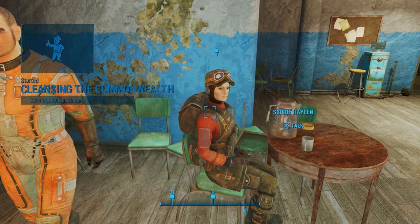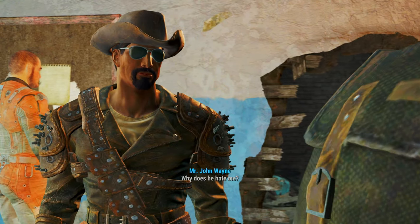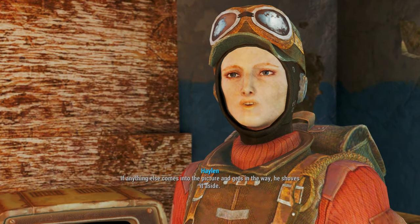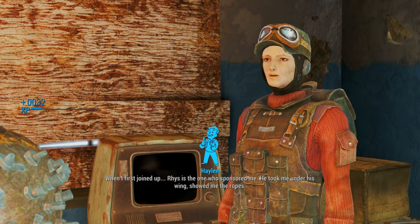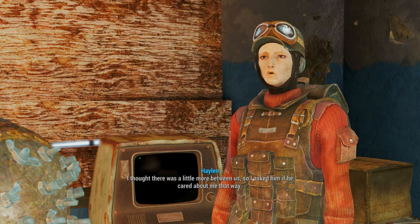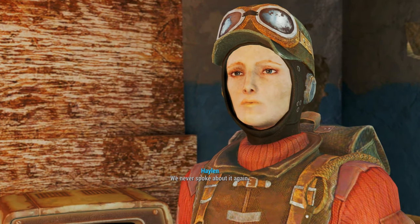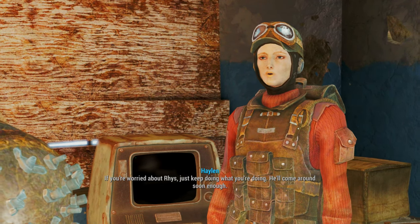Let's talk to Scribe Halen. Reese still giving you the cold shoulder? Why does he hate me? He doesn't hate you. Reese bleeds Brotherhood — it's all he cares about. It's his family, his whole life. If anything else comes into the picture and gets in the way, he shoves it aside. When I first joined up, Reese is the one who sponsored me. He took me under his wing, showed me the ropes. I thought there was a little more between us, so I asked him if he cared about me that way. He told me the Brotherhood of Steel was all that he cared about, and there was no room for anything else in his life. We never spoke about it again.